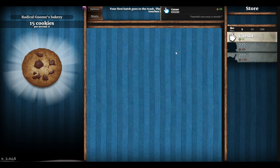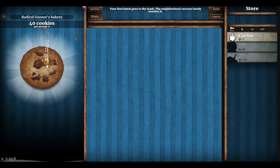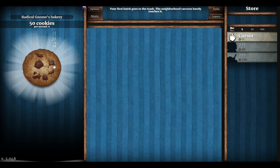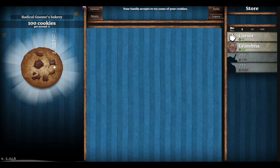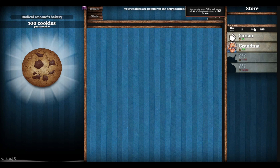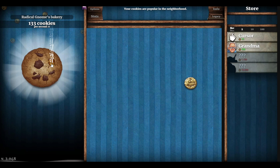Oh, what's this? A cursor that auto-clicks once every ten seconds - we won't buy it yet. Game saved, auto save. So this is the next thing - hundreds. Is that what we're going to get to? Let's get a hundred. A grandma - a nice grandma to bake more cookies. That cost us a hundred. We'd lose a hundred cookies but we'd have a grandma. I'm happy to keep clicking for now.